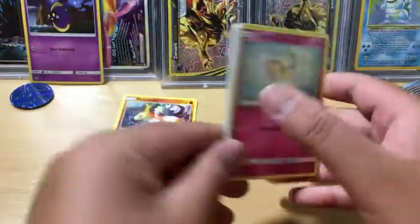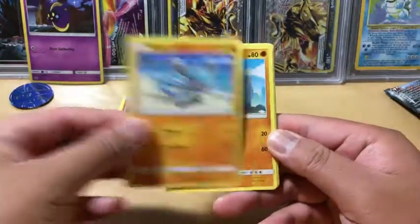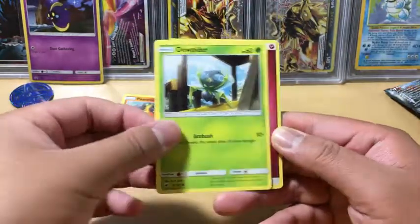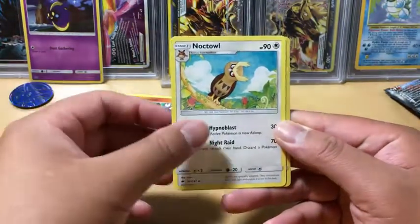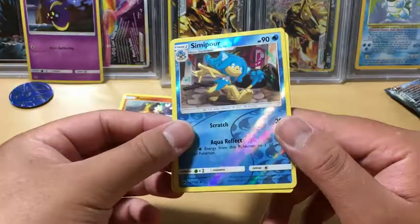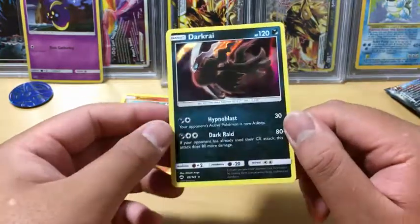Come on Charizard! We have a Cutie Fly, Riolu, Rhyhorn, Tangela, Spinarak, Fairy Energy, Electrike, Semi Sage, Noctowl reverse holo, Simipour, and the rare in the package — Dark Raid, holo rare!